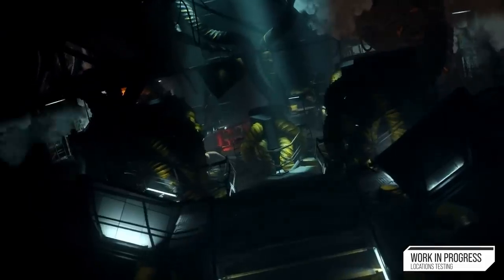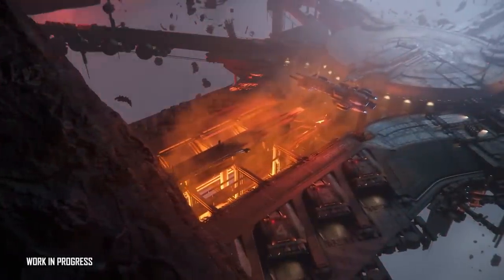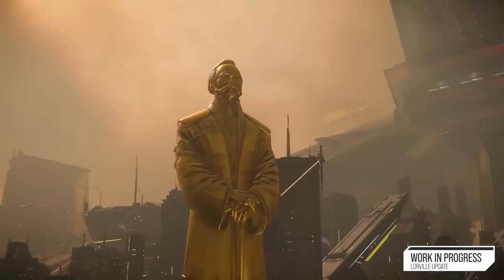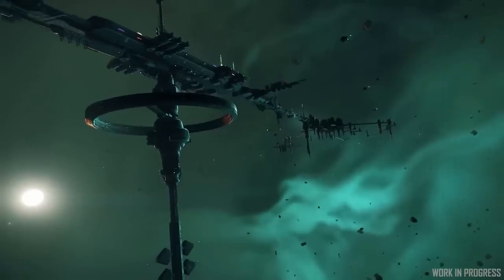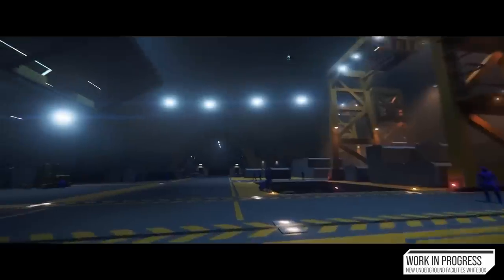In addition to derelict ships, the plan has always been for more thematic space stations as well. The lore team has been in discussion around companies owning specific locations — in the long run, this idea is meant to mirror what we saw from various corporate and government-owned cities, underground facilities, and ground locations. What we see in space now are the equivalent of the UGFs — we are about to lose that for something much more refined in presentation.